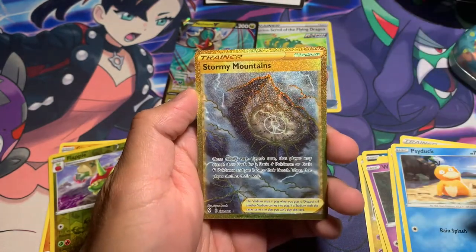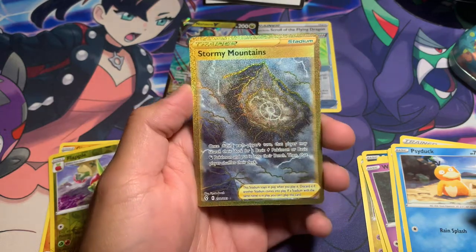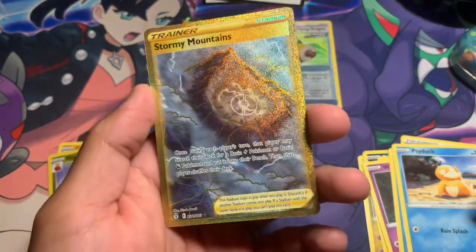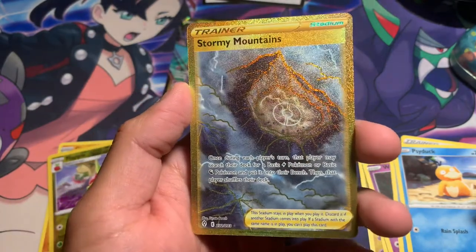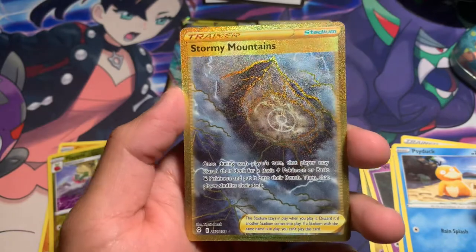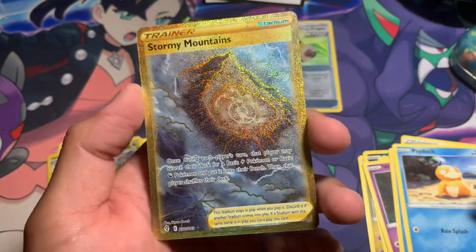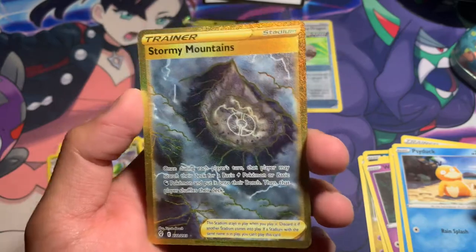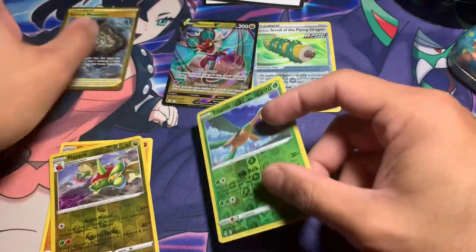Secret rare — Trainer's Stormy Mountains, guys! Look at that baby! I love secret rares, guys. I love that they're gold — look at that thing, so majestic. If this was a real thing in the Pokémon world, I wonder who goes there — like some of the toughest trainers training up there. It's so awesome.